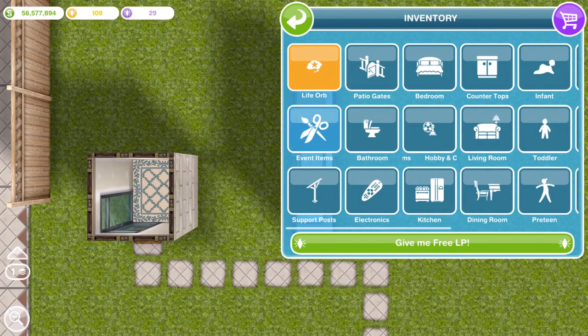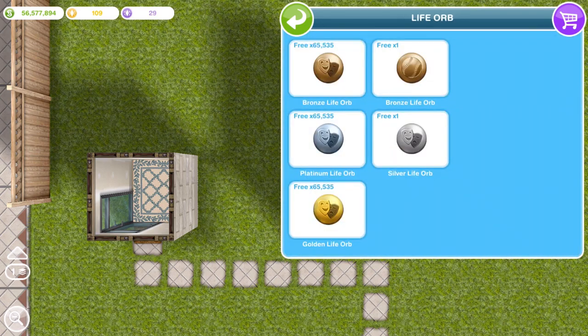Before you go any further, you want to go into your life orb inventory. As you can see with mine, I've got 65,535 of the bronze, platinum and gold life orbs of the entertainment variety. What you need to do is get rid of all of your life orbs apart from one. I don't think it works if you have more than one. So if you've got a couple of hundred from the patio glitch, just place them all down, sell them, do whatever you need to do so you have one.